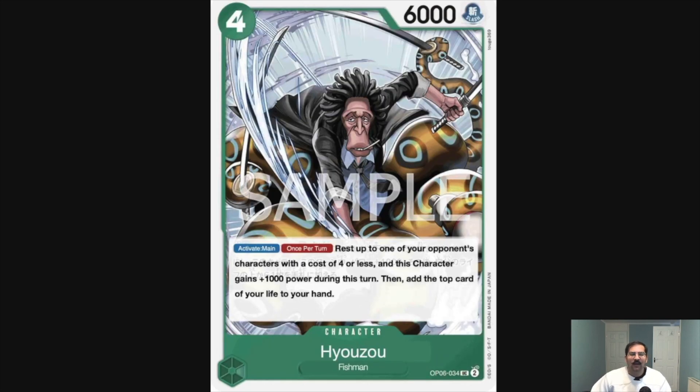Then we've got Hiozo, a four-cost six-power. Activate main, once per turn: rest up to one of your opponent's characters with a cost of four or less, this character gains plus one-thousand during this turn, then add the top card of your life to your hand. This is very powerful — a free seven-thousand swing. Of course you are taking damage, and I think the main issue with the Fishman Pirates deck is that a lot of these 'take damage' effects aren't quite good enough to justify it. But the deck is solidly tier two.